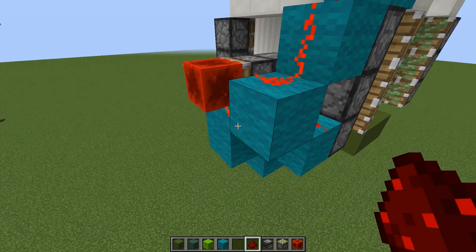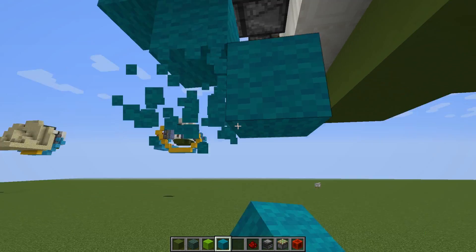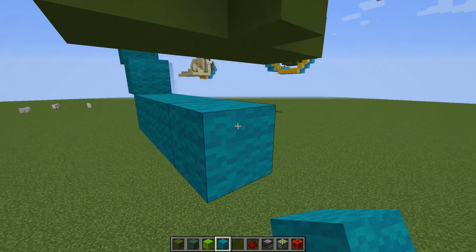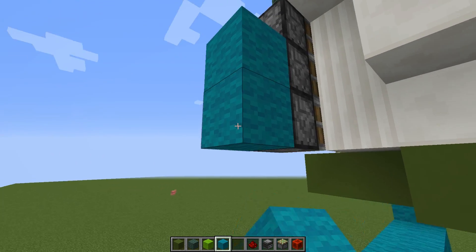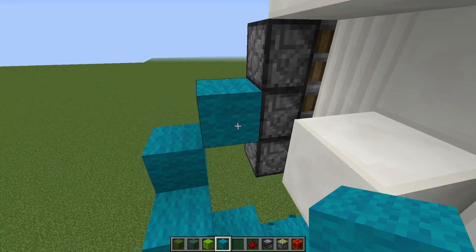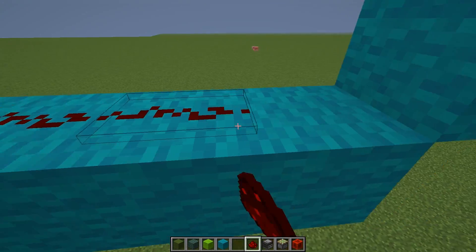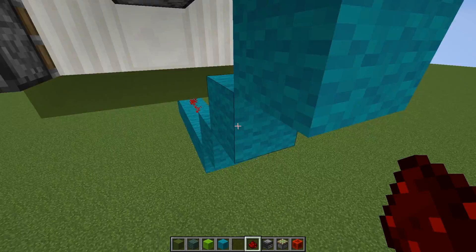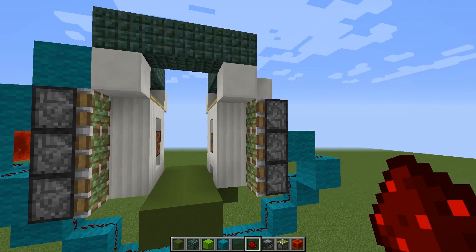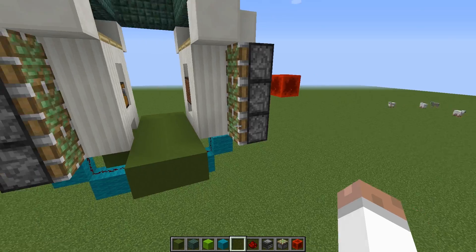Moving along, we want to connect up this redstone dust to power these sticky pistons as well. The easiest way to do that is to run the redstone dust line underneath this contraption — you could go over the top if you wanted to. Extend this along here and create a staircase down. This will be close enough that we don't need a repeater — the redstone dust signal can go the full distance. Now when we right-click the note block again you can see everything gets powered at the same time.